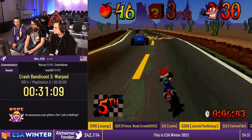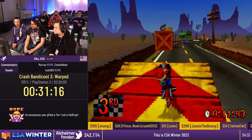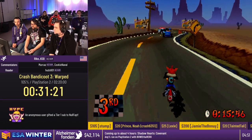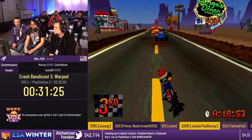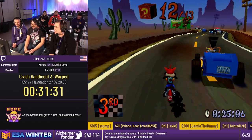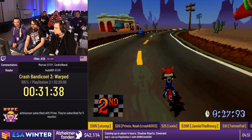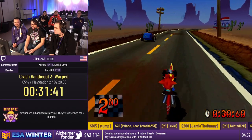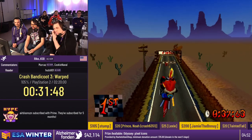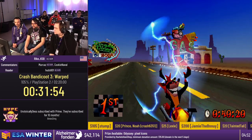While doing this we have time for a donation. $10 from Anonymous: another amazing week of ESA, happy to help get rid of Alzheimer's, trans rights — and that's going to Coco as well. I'll periodically check my crate count throughout the run. There was one crate where I didn't see it break, but I checked the count and it was correct. That was the Hog Ride one-cycle — we got the box gem and gold relic at the same time. The last thing we're doing in this warp room is the time trial in Hang'Em High.